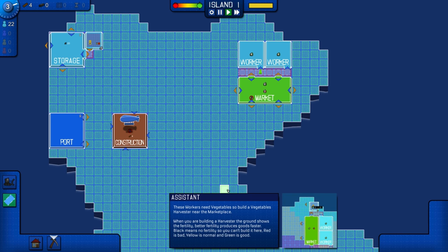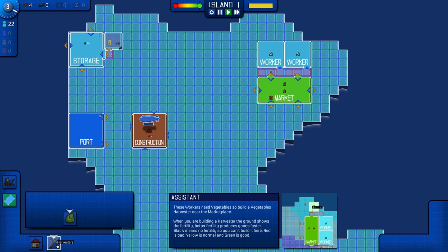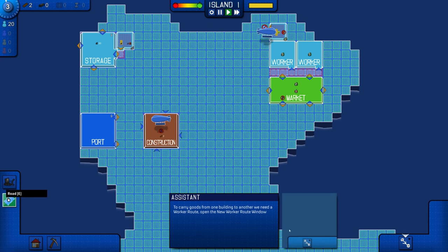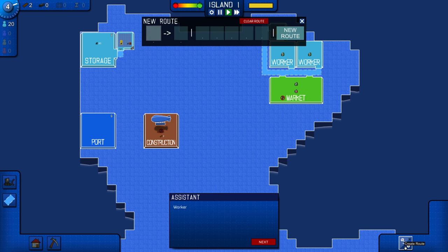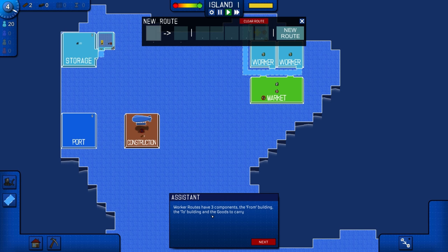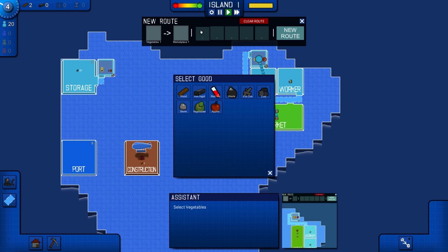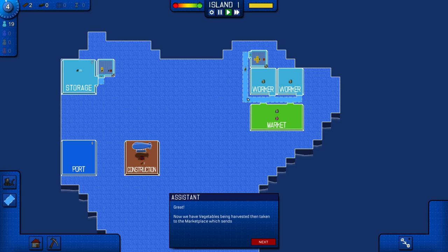These workers need vegetables. Build a vegetable harvester near the marketplace. I'm assuming red is bad — black means there's no fertility, red is bad, yellow is okay. So we want to build up here. I'm going to rotate it, have it go like that, and we'll build a road that connects up to there. Then we need to create a route. Worker routes need three components: a front building, a destination building, and the goods to carry. From here to the market, and then goods — vegetables. There we go. New route. Fantastic. That'll be done.